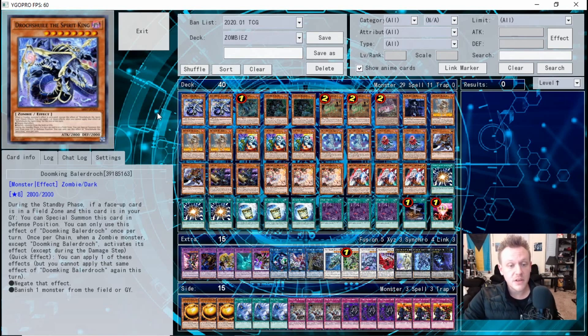We start off with two copies of Doom King Balderac — he's the boss monster of the deck. He's able to revive himself from the graveyard during any standby phase as long as there is a field spell on the field. I emphasize that: if your opponent has any field spell on the field — other than Necrovalley — you'll be able to revive him. You don't have to have Zombie World specifically, which is awesome.